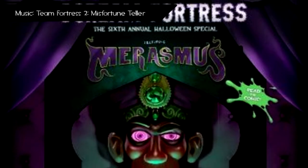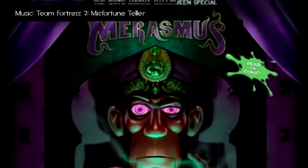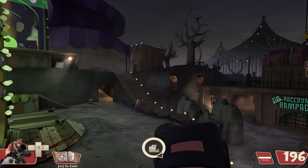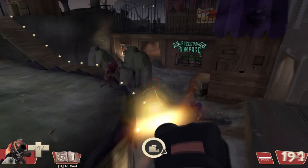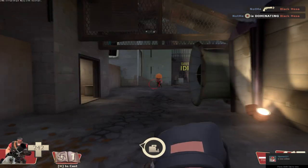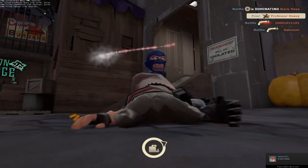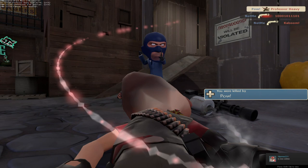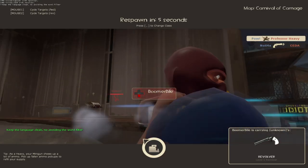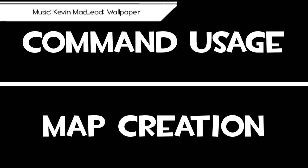Bumper cars were released in the 2014 Scream Fortress update as part of the Carnival of Carnage. Carnival of Carnage was a Halloween Doomsday event map, which took the players to one of three minigames every time a round ended. These minigames all used bumper cars. Interestingly enough, there are various commands and map entities that can all be utilised to make a fully-fledged bumper car map. There are two aspects of bumper cars I will now explain: bumper car commands and map making for bumper cars.